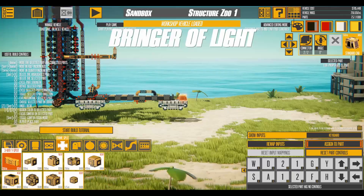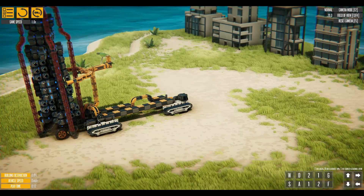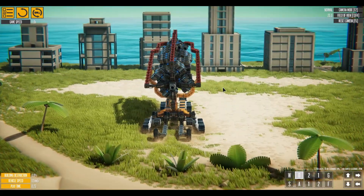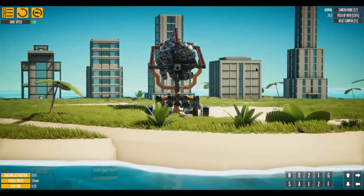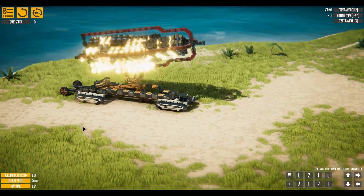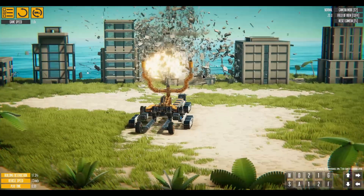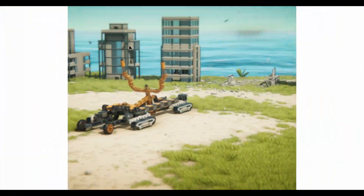Up next we have the Bringer of Light — I do not see the creator's name. Let's see what we can do. This is obviously the bringer, so go ahead and bring that down. I don't really know what to expect with this creation. Trying to line up with this building as best we can — let's see. One — oh! And there it goes, it's gone! Oh, that was cool, that was really really cool, I wasn't expecting that.